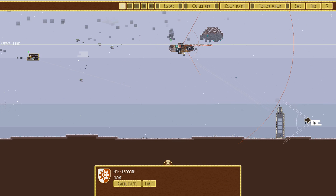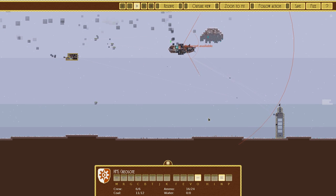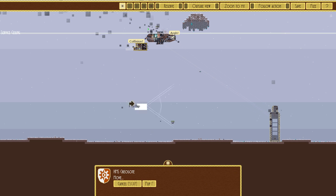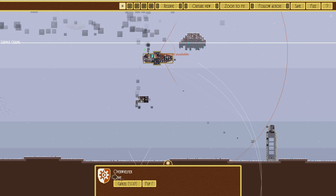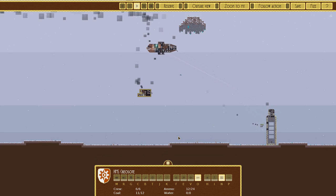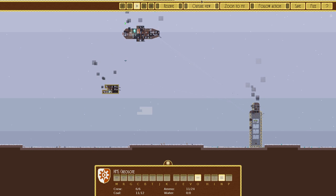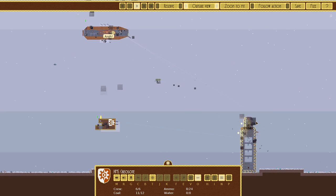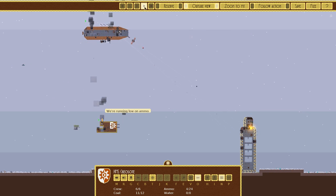We'll come in from this angle. Actually, we should focus our fire in one direction - don't hit your own ship! I might want to get a little closer so we can really lay down the fire. Let's go to an outside view. We should be able to tear this down in a timely fashion. Once we disable the guns, they are at our mercy. Oh, we're already low on ammo.